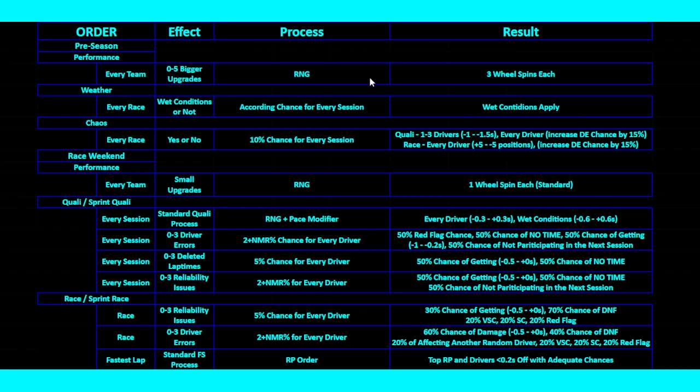This is done by RNG, which I'll explain later. So there's a chance to get either 0, 1, 2, up to 5 bigger upgrades. I'm going to space them out throughout the season personally, so I don't have all the bigger upgrades concentrated in like the final five races. If a team gets, say, three upgrades for the season, I'll space them out so one is around race 5, the second around race 10, and so on — making it more realistic.